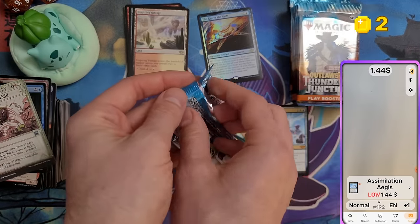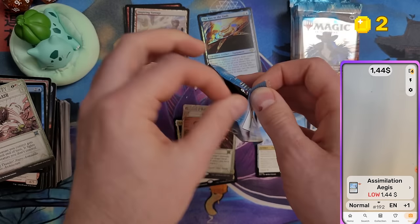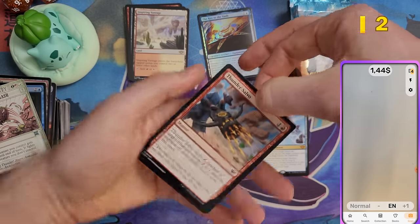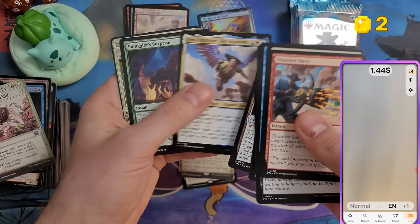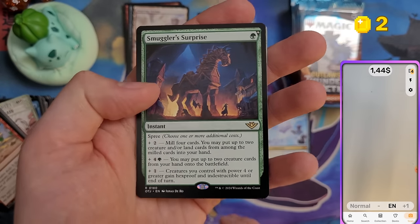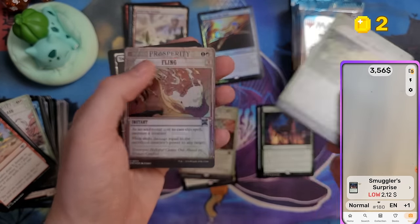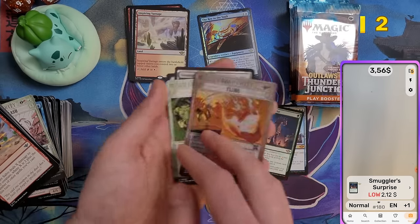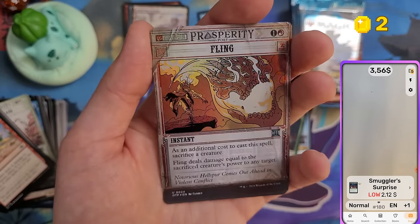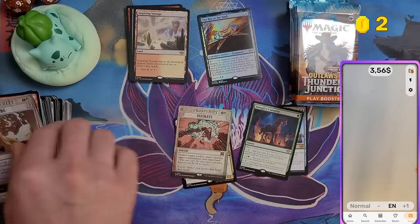All Breaking News cards are crimes — they target either the player or a creature. Smuggler's Surprise, first time pulling this one — two bucks, not bad. And we got a foil Breaking News card; the foiling on these looks almost like picture foiling.